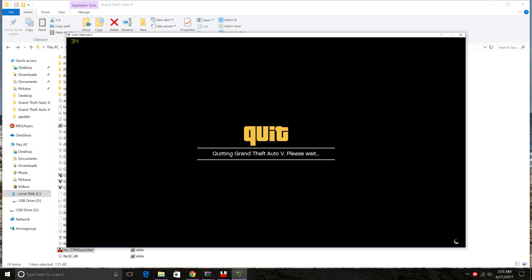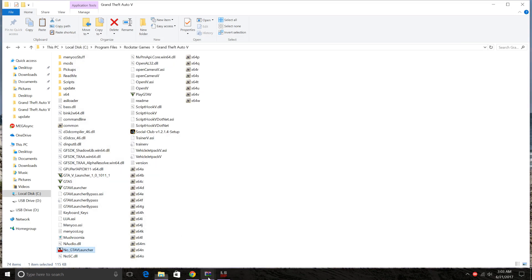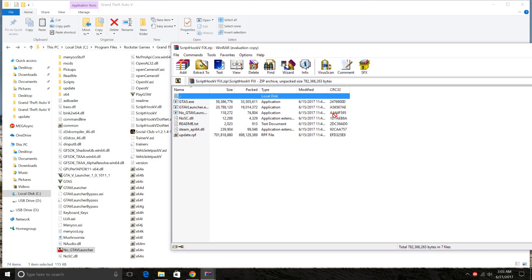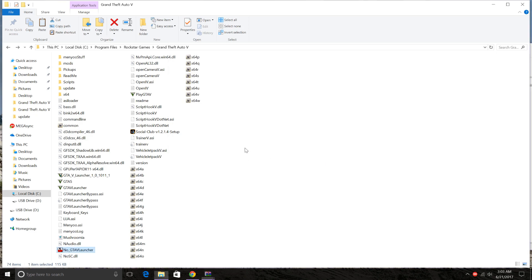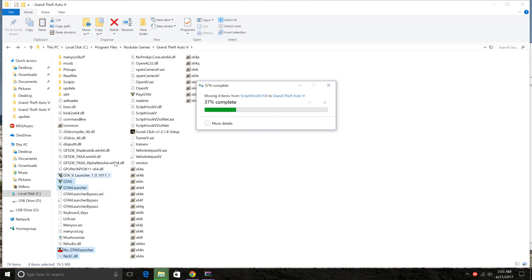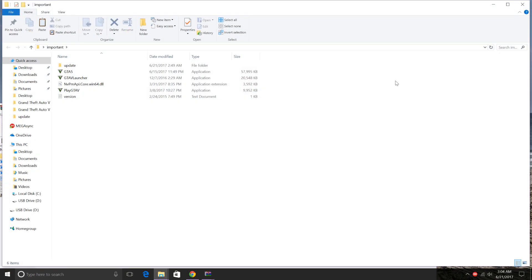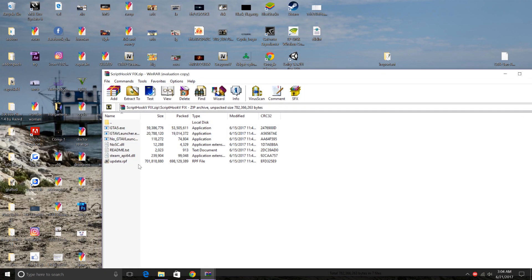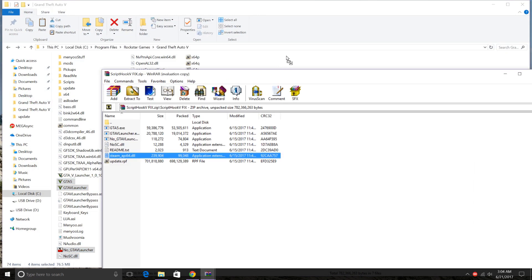Now for the second method — the ScripthookV fix. Select all these files and drag them into your main directory and replace. Make sure you backed up your files like I did — I have mine saved to my desktop in the 'important' folder. If you have steam_api.dll, back that up too, because I don't have that. You'll also replace that for the ScripthookV fix.